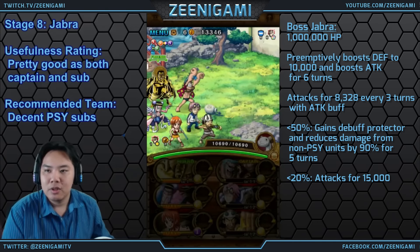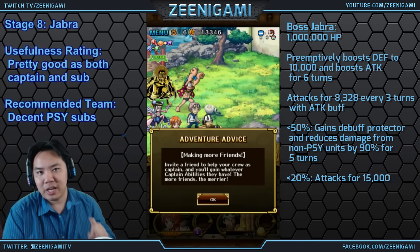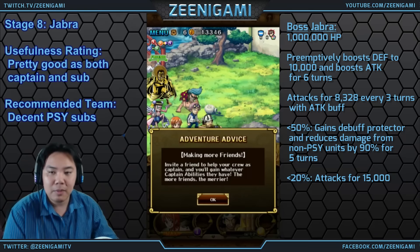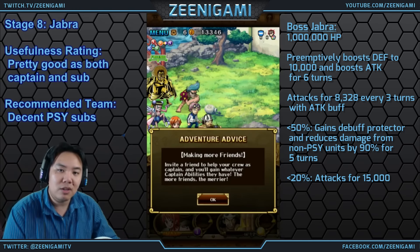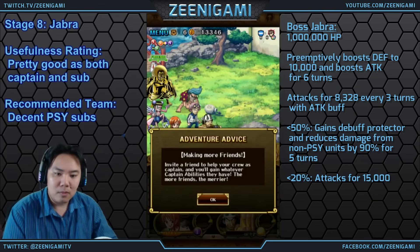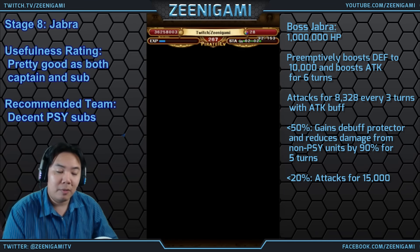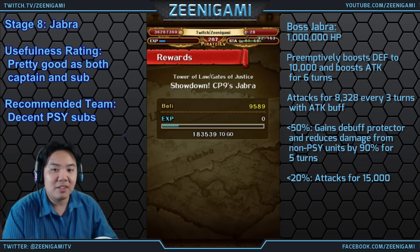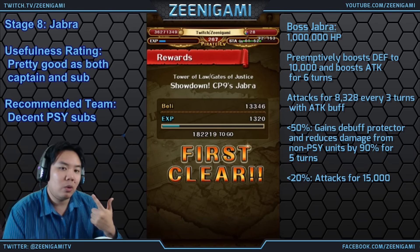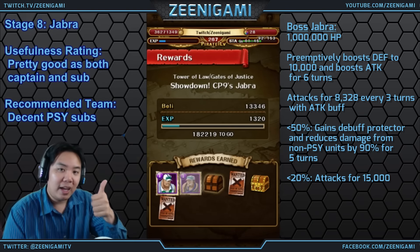Jabra is actually a pretty good character. His captain ability boosts the attack and health of int characters by 1.5 and deals 9 exact damage at the end of each turn. 9 exact damage isn't quite enough for Princess Turtles, but a double Jabra team works out well for regular turtle time until you reach the elder turtle. His special reduces your health by 99% and deals that amount of damage back to enemies in int damage and boosts int characters' attack by 1.5. His special also works well with Whitebeard or a Croc captain — something that likes to be at low health. Jabra overall is a pretty decent unit.